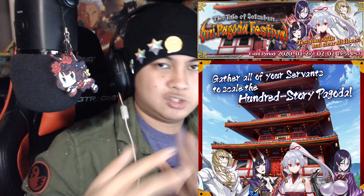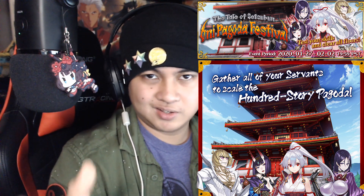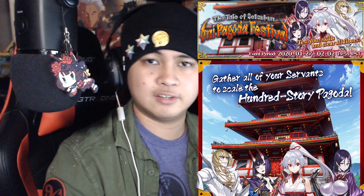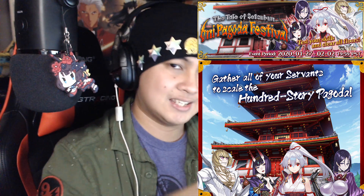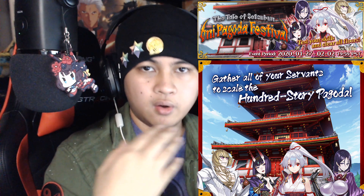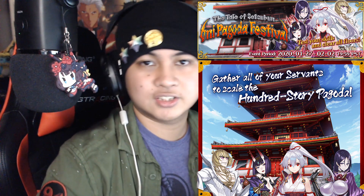I hope you guys somewhat enjoyed this short guide video. I wanted to keep it as simple and straightforward as possible. Hopefully you have a plan going into the Tale of Setsuban, and if you don't, it's not really that big of a deal because it doesn't give a free servant. The only exclusive thing is the craft essence, so you're not really missing out on too much besides a couple of tickets and some ascension items. Don't be too stressed about finishing the event — honestly it's just for long-time players and players who like a challenge.